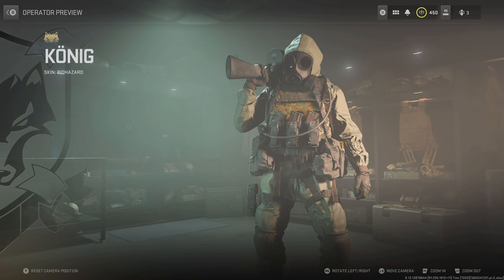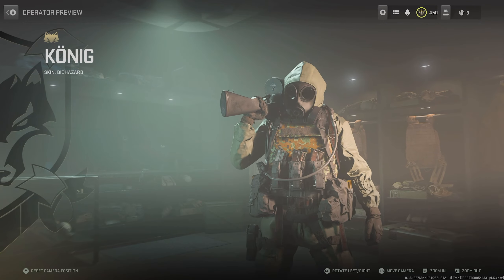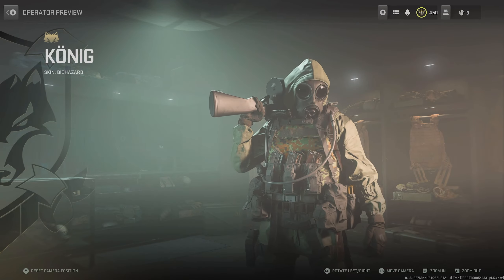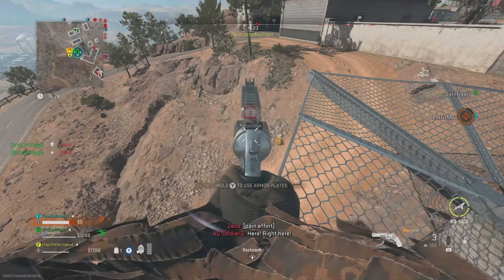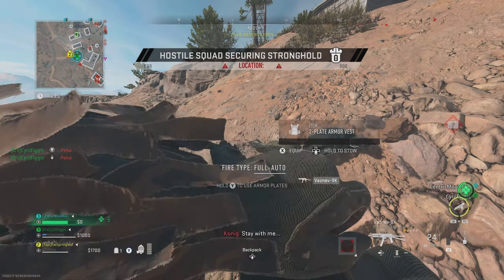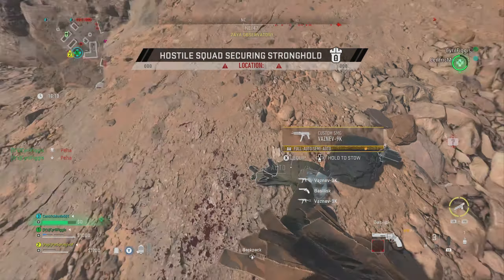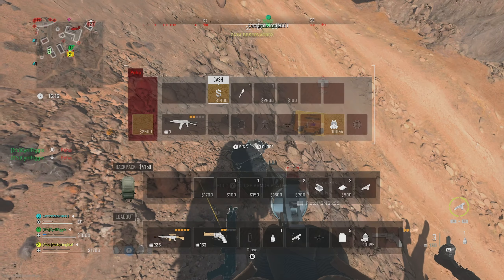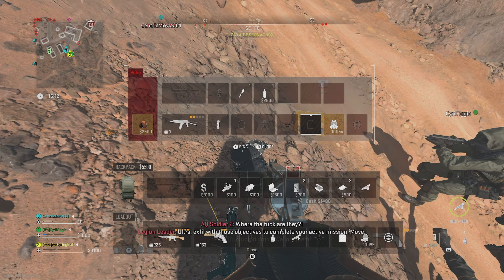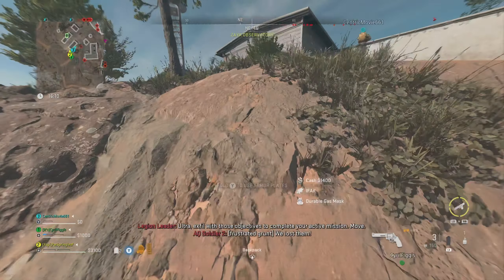Lastly, we have the Biohazard skin for Koenig, which you can get for extracting the weapon case on Almazra seven times. We've had this challenge in DMZ from Season 1, and we're unsure whether this is going to get removed with Season 3, but I would imagine it would be. There's got to be new incentives to doing the weapon cases on DMZ, or even a new weapon case altogether. So if you haven't got it yet, absolutely go and get it, because it's one of the best free skins we've had on Warzone 2.